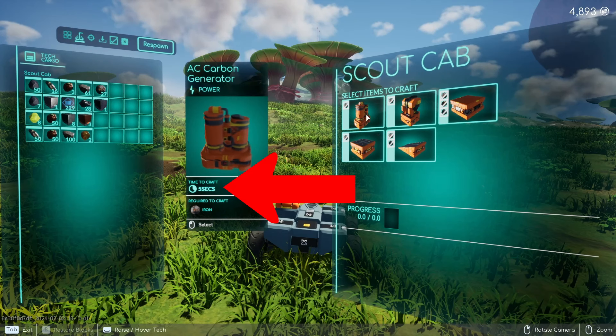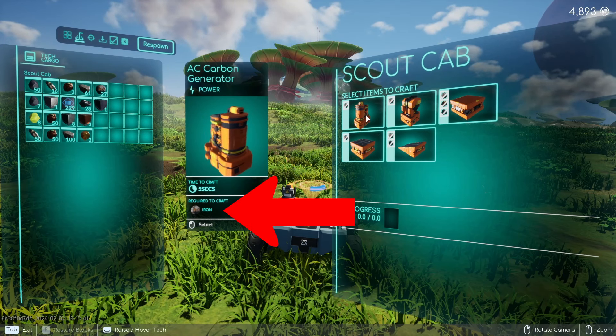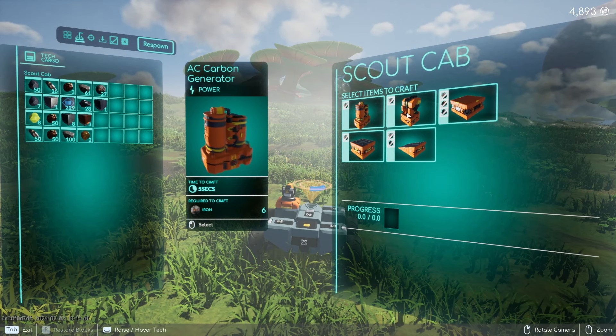If I'm hovering over the AC carbon generator, it shows you right here — it provides power. If you look down underneath the photo, it takes five seconds to craft and it requires six iron.